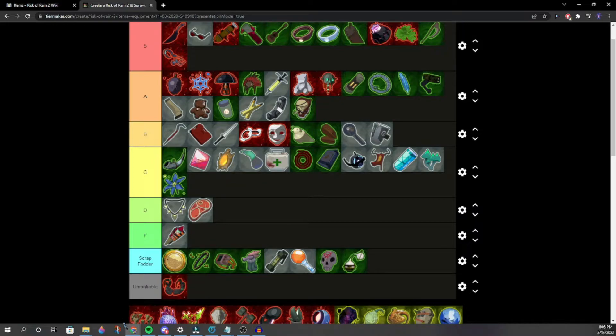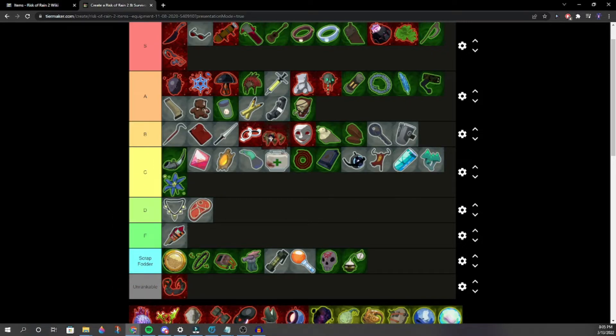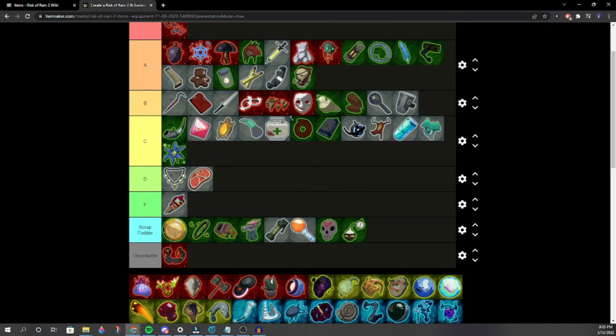Wake of Vultures is very situational. Better than Happiest Mask but probably worse than Head Stompers. You'd rather just get lucky and find an aspect.